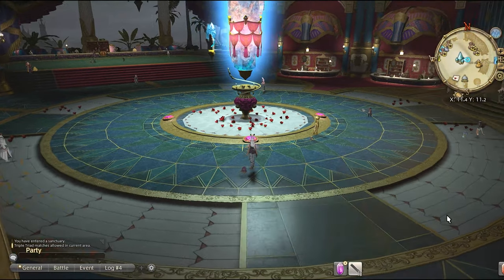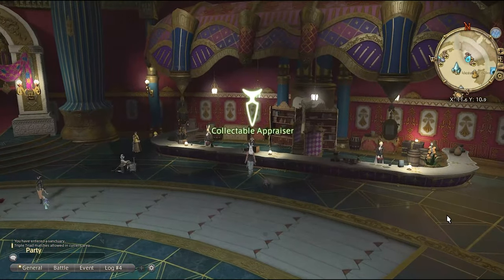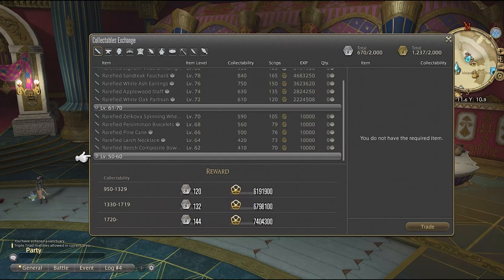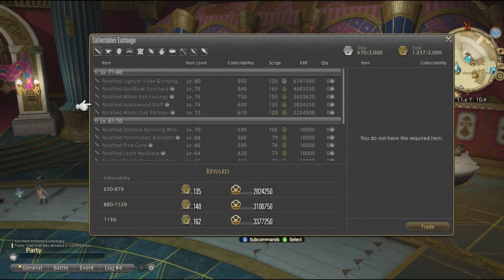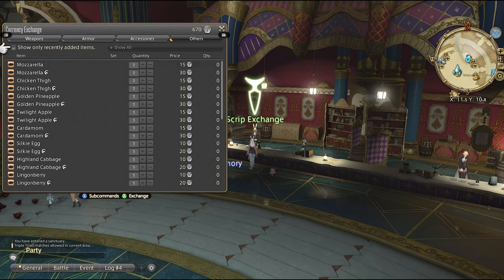Last but certainly not least, collectibles. These unlock once you hit the level requirement to craft them. You can go to the collectible appraiser to see where you're able to turn in — these are located in the main cities throughout the expansions. You turn these in directly for yellow scripts and white scripts, and even experience if you're under level 80. Some would argue this is the better way to level, while others would say Ishgard Restoration is better — honestly just pick your favorite and something you're going to stick to. Once you hit level 80 you'll be able to craft the items you need for white crafter scripts, which you'll then turn in for gear, materials, and other things you need for end game crafting.